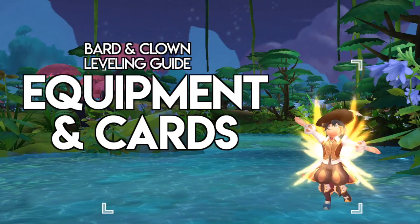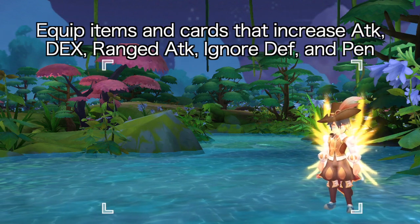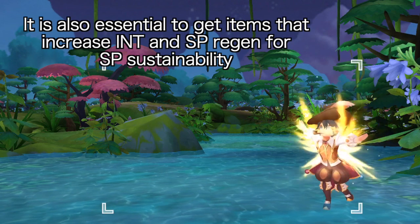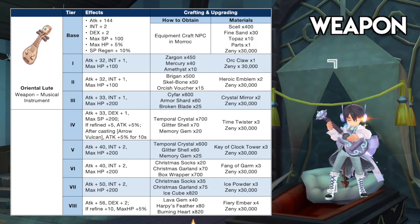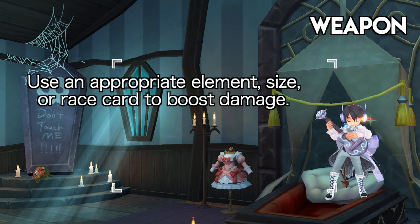Up next, let's dive into the equipment and card set that you need to prepare. In general, we need to equip items and cards to increase physical attack, dexterity, ranged attack, ignore defense, and physical penetration to inflict higher damage output. It is also essential to get items that increase Int and SP recovery for SP sustainability. For weapons, a double-slotted Oriental Lute is the most suitable for farming — this is the only musical instrument that can be used by Bards and Clowns. Upgrading it to Tier 4 and refining it to plus 5 is mandatory when farming with Arrow Vulcan due to the additional attack it gives. For the enchantment, you should aim to have the 4th enchant Morale for ignore DEF or Arch for ranged attack. As for weapon cards, it will depend on the monsters you're farming — use an appropriate element, size, or race card to boost damage.